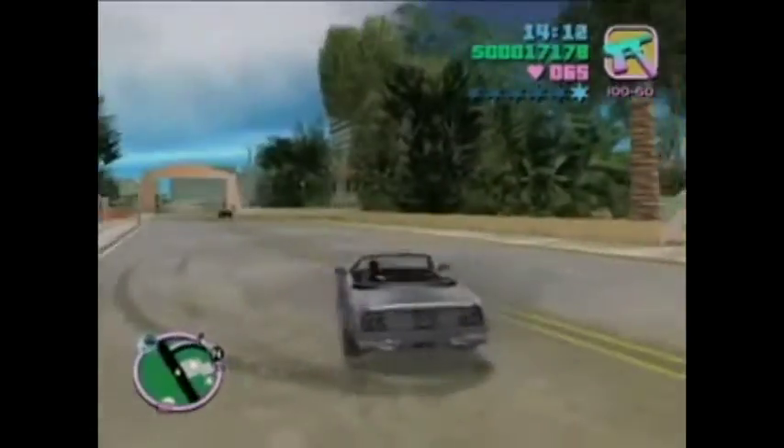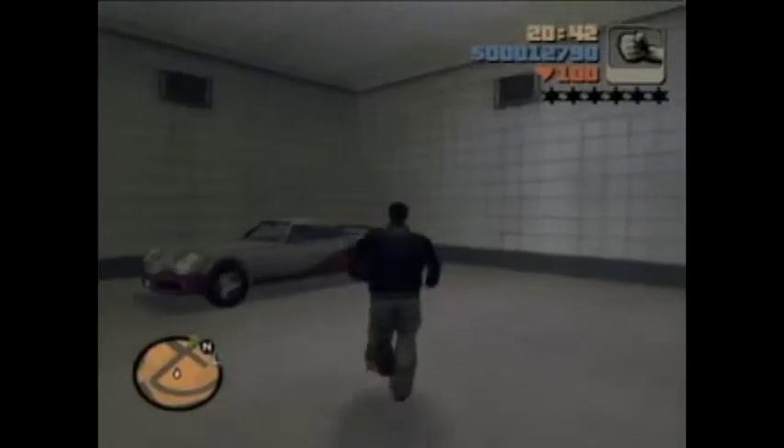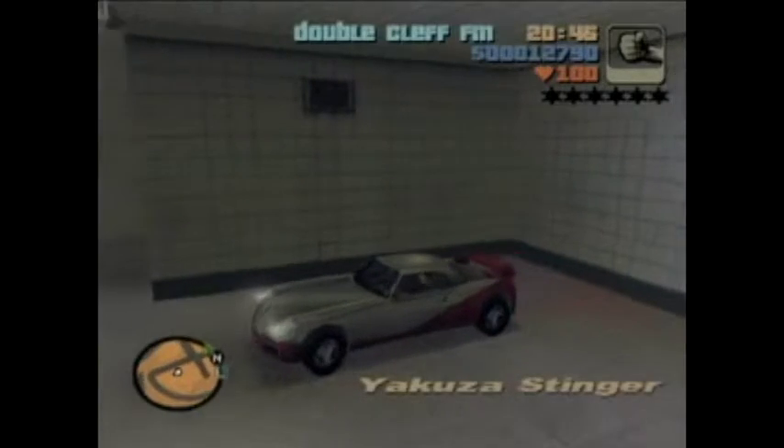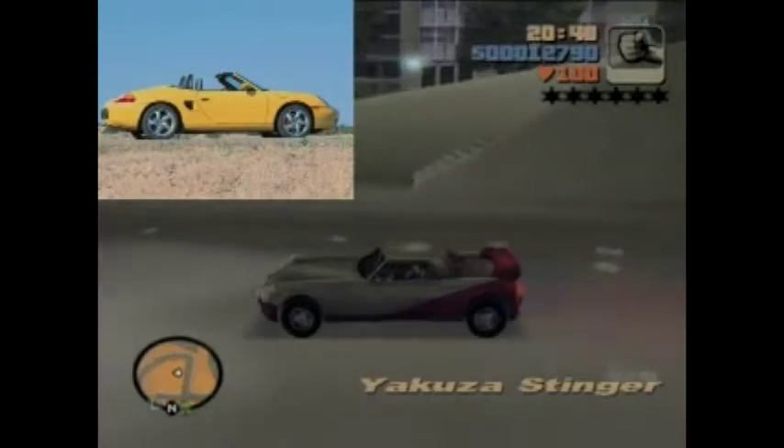The Stinger also appeared in GTA I but vanished after Vice City. It was first assembled with characteristics of a Chevy Corvette, but the GTA III model more closely mimicked a Porsche Boxster.